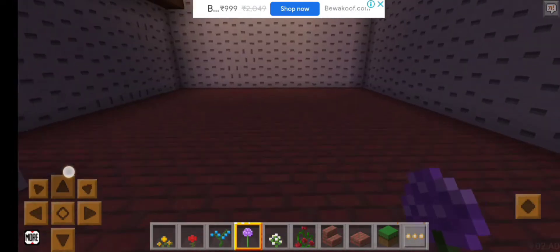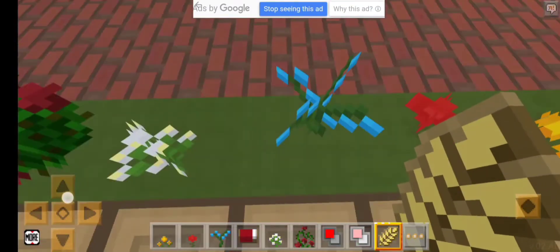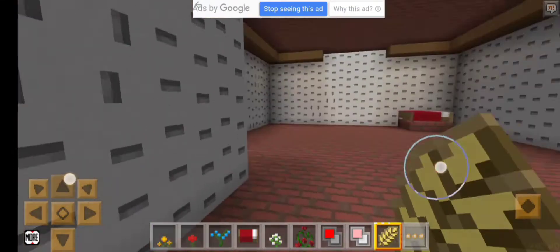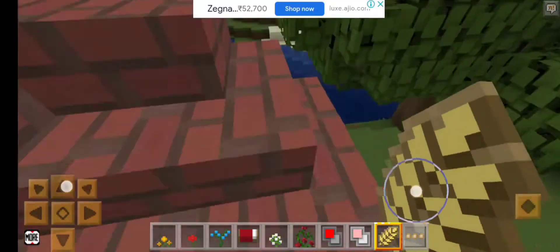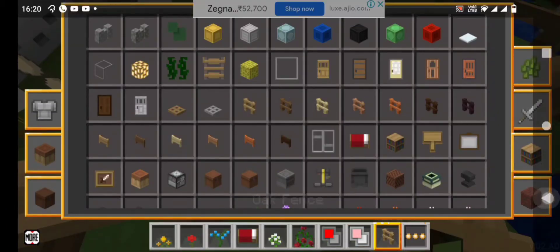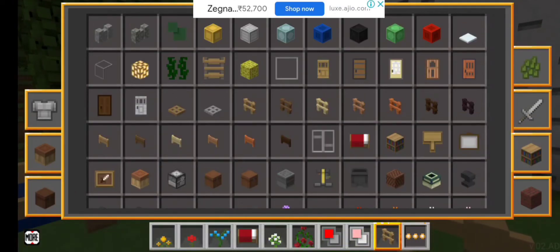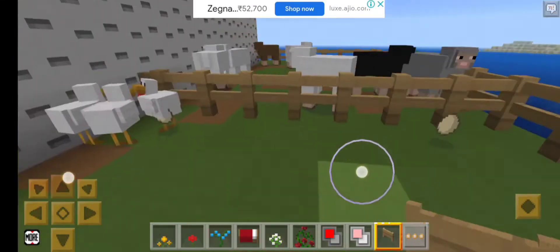I'm gonna go to bed — see you in the morning! Good morning guys, I love you. Now let's finish our house. This is what it looks like now. And here's my animal farm — I didn't tell you guys, I made it yesterday. Oops, I placed the gate on the wrong side.